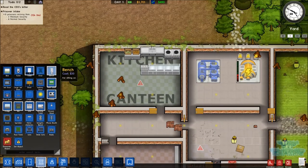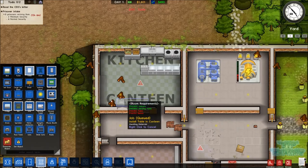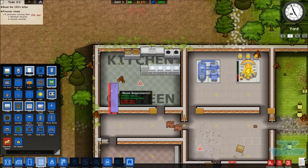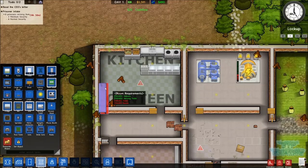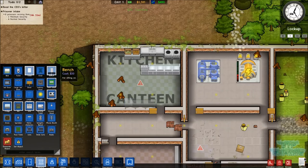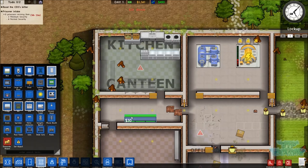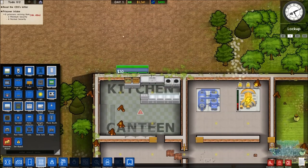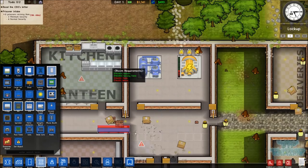We need a table and a bench in there. We'll stick the table right up against the wall on both sides and get a bench in. I'm going to expand the kitchen - we need to make the kitchen bigger, and the canteen bigger. We'll put a back door with a path going round so they can just get stuff in straight away rather than going through all the prison to get there.